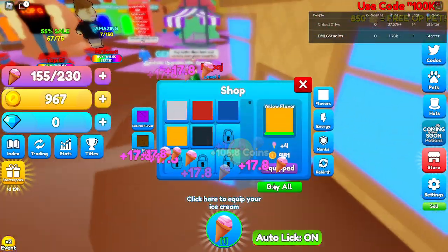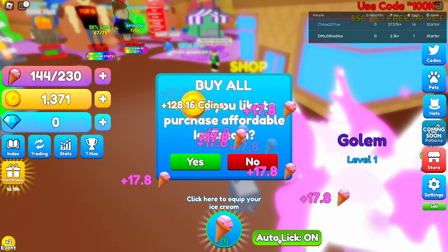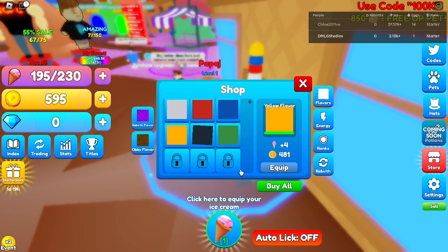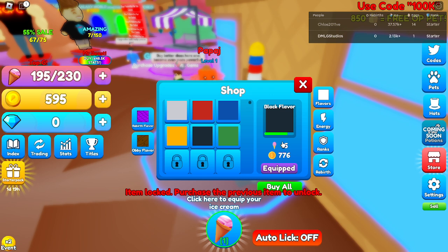I'm clicking buy all, why is it not working? I need to turn off auto look. So let's click buy all. Alright, that's the best one — this is the best one we could get.